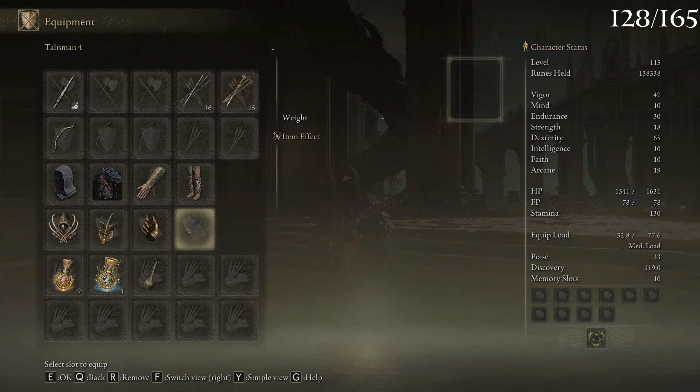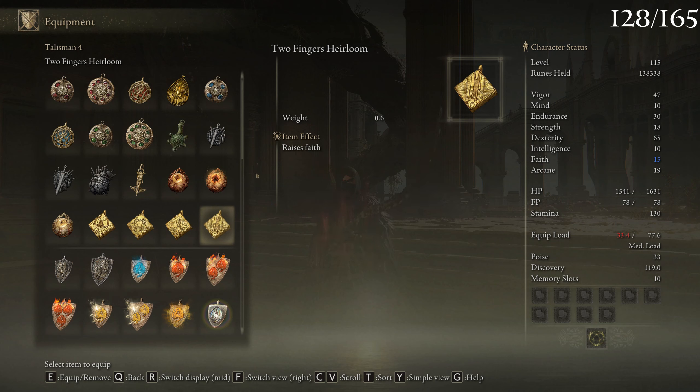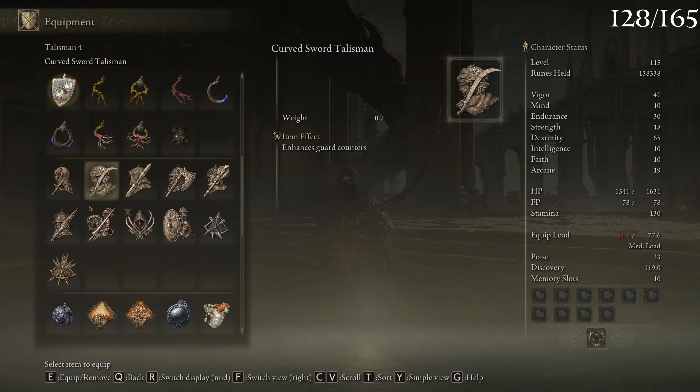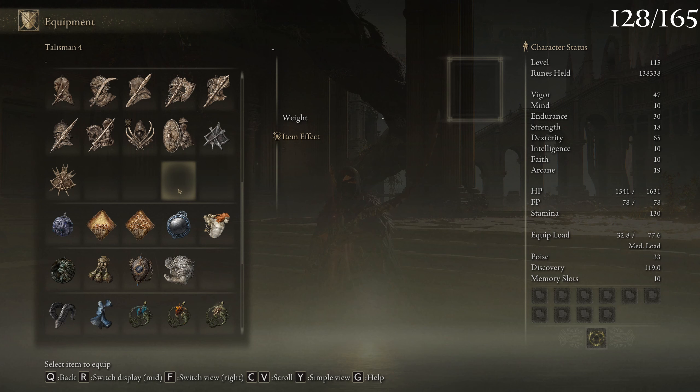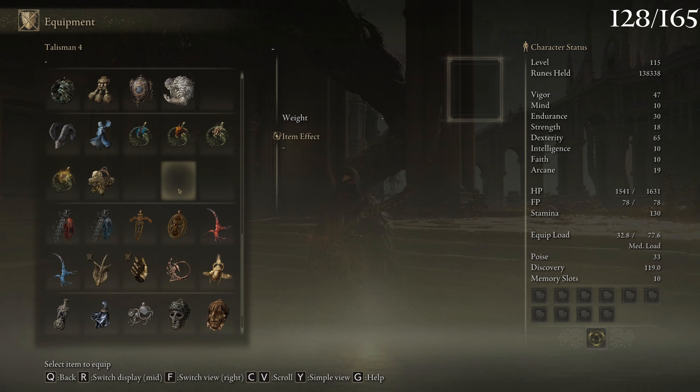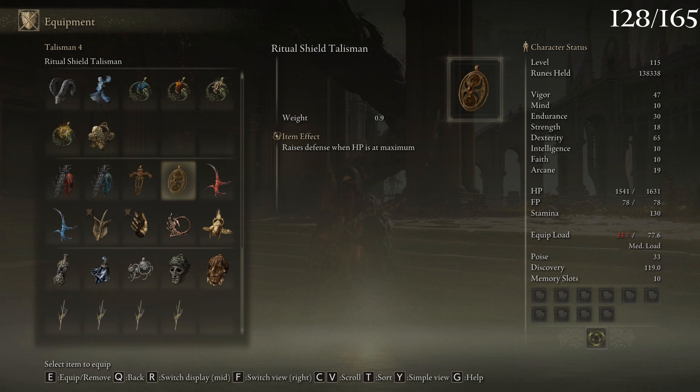Oh, a talisman! I forgot about that — that is a really really good thing to have, because that means I can make myself stronger. Although I actually don't know which charm would benefit me the most. There's attack power... and there's defense. These both are basically the same.